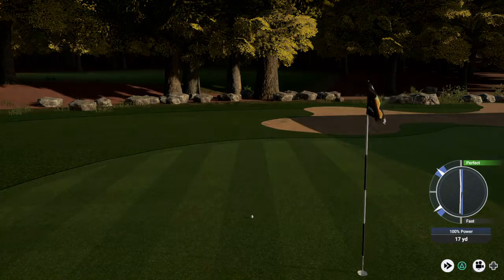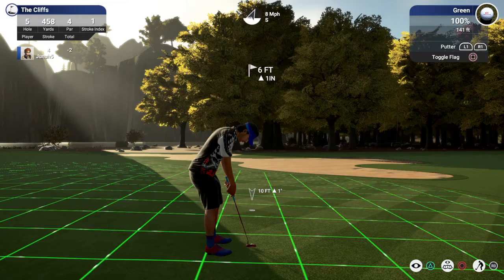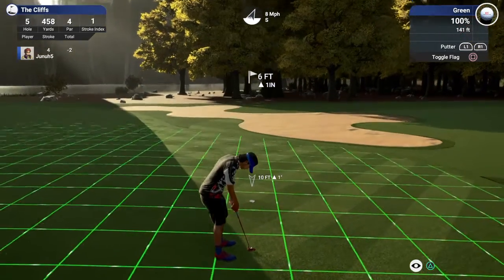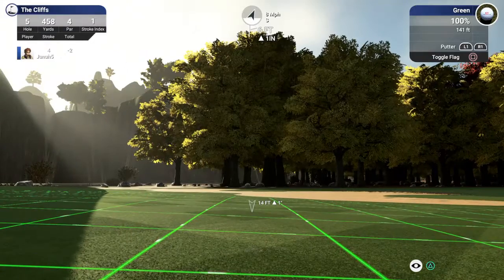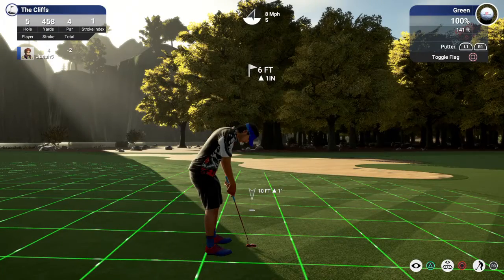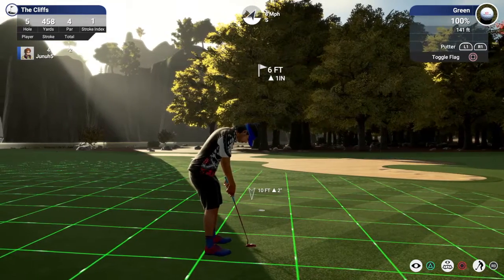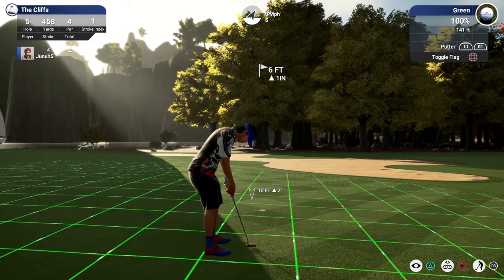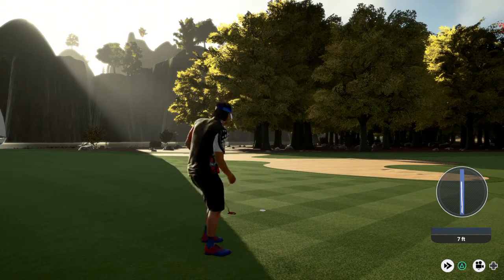We'll have a tricky little putt for par — a little six-footer, nothing too scary. It is stroke index one. Going to get down and look at this. Not breaking too much, though it's kind of a severe break. Ten feet up two inches. And we got it — that'll work for par.